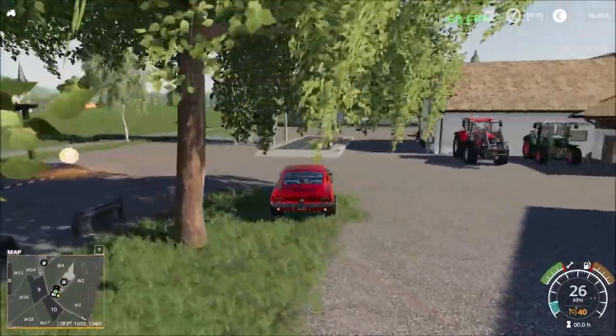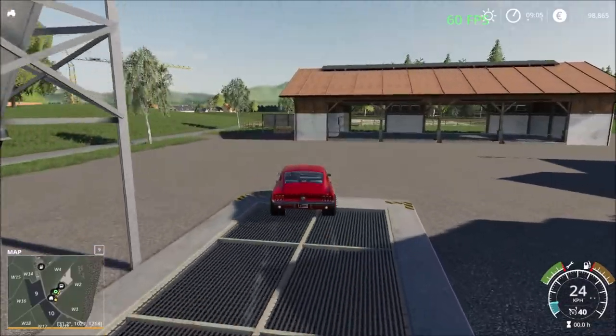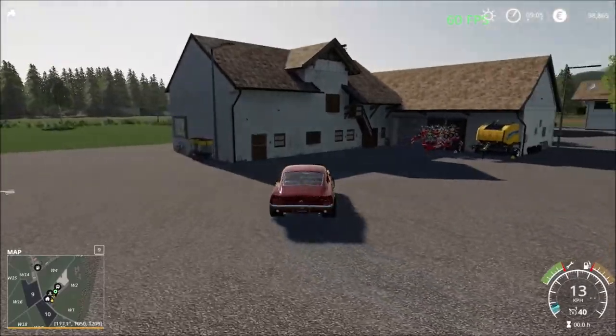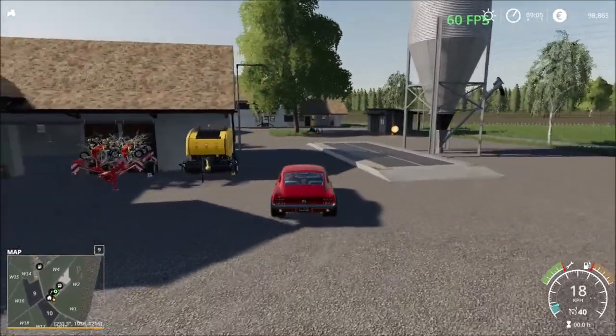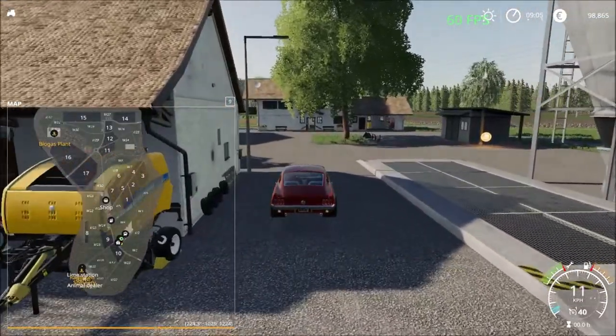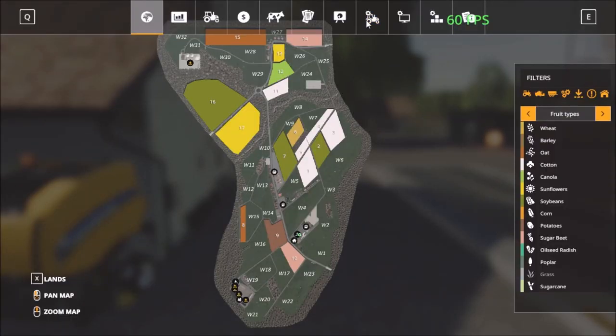Up here we have the silo — very quick access as well. Then we have the cows, so that's the cows' area. From here I'm going to head straight to the sell points. Oh, there's traffic on the map — I saw a car go by — so let me turn off the traffic. Traffic off.